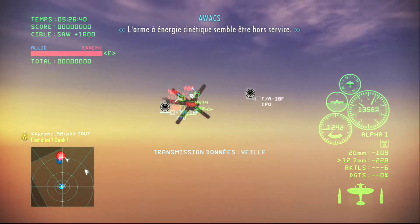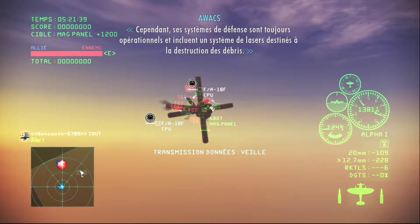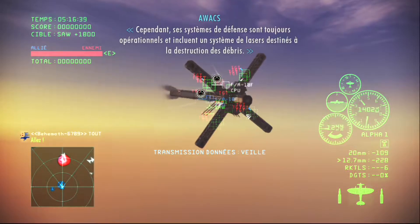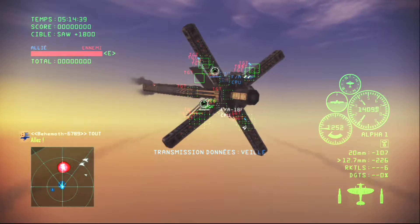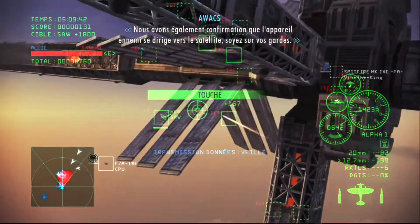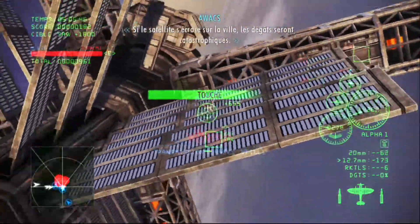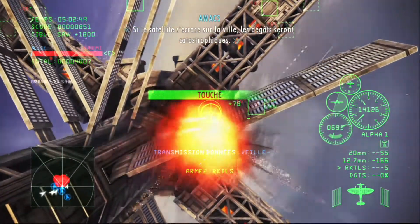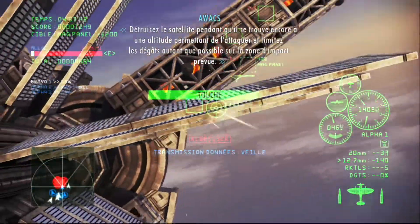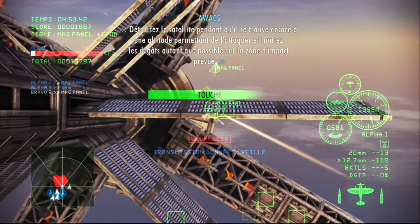The kinetic energy weapon appears to be out of commission. However, its defensive systems are still operational, including a laser system for clearing debris. We have also confirmed enemy aircraft heading toward the satellite, so stay alert. If the satellite falls onto the city, the damage will be catastrophic. Destroy the satellite weapon remains within the attack altitude range and limit damage to the predicted impact site as much as possible.